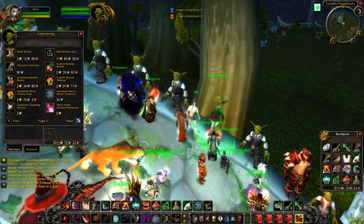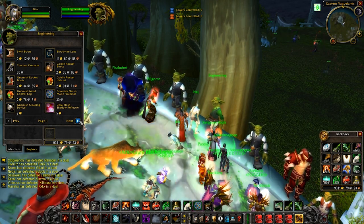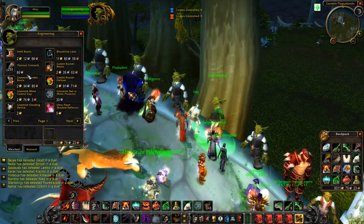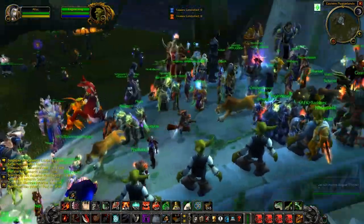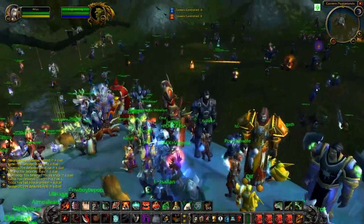The engineering vendor basically has all your good stuff — swiftness boots and everything like that — in case you want to make those crazy builds.